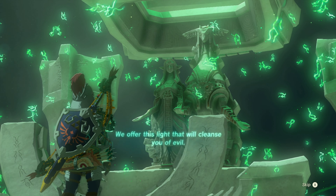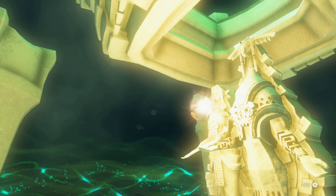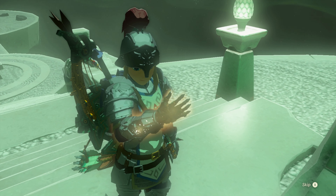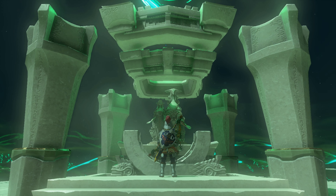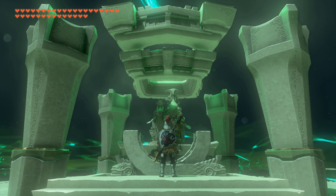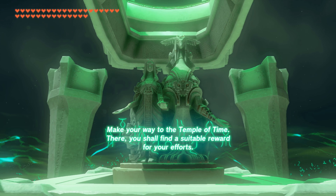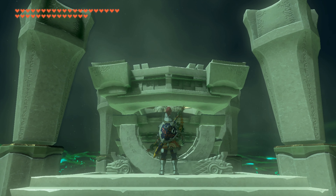We see statues of Rauru and Sonia. When you receive the medallion, gloom comes out of your arm. We have received another Light of Blessing — this is the final Light of Blessing. The message says: make your way to the Temple of Time, there you shall find a suitable reward for your efforts. The Shrine Explorer side quest has been started.